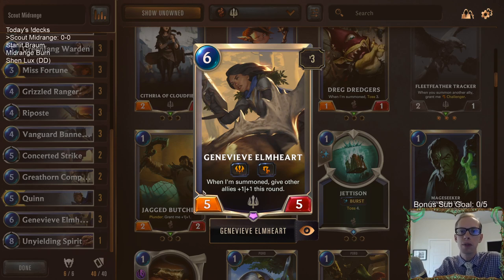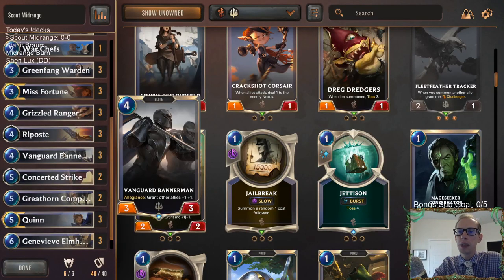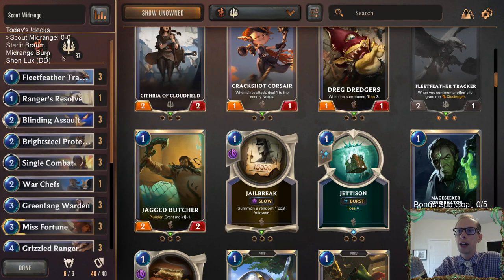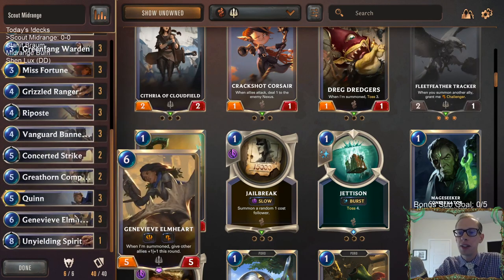I wanted to give this deck a try again now that Genevieve Elmhart has been upgraded. It was a 4-4 before and really impressive — now it's a 5-5 so it should be even better. We're basically all Demacia. This is a Bannerman deck — could be called Bannerman Scout. We're only running the three Misfortunes.